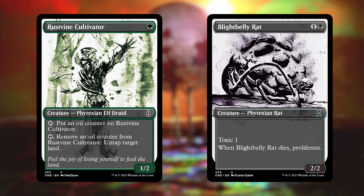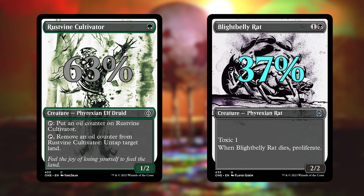Next, you'll get a non-foil Iker common or uncommon. These are the super stylized cards. They will never be anything above uncommon in terms of rarity — it'll be a common 63% of the time and an uncommon 37% of the time. After that, you'll get a traditional foil Iker common or uncommon, which is literally the same as the last slot but in foil. It will not be the fancy phyrexianized foil — it'll be the normal foiling process on an Iker common or uncommon.